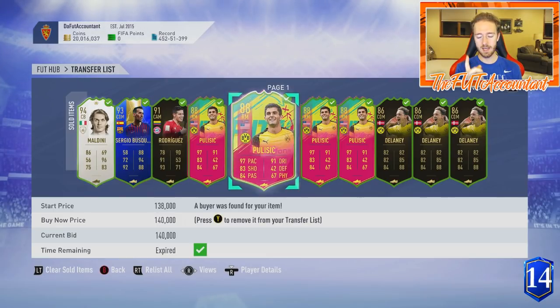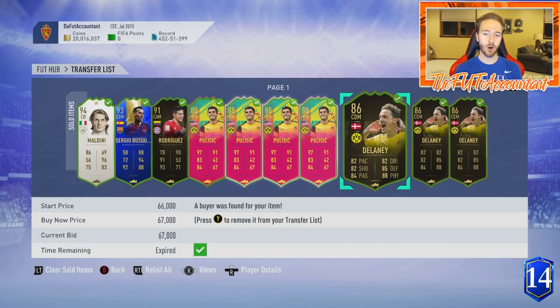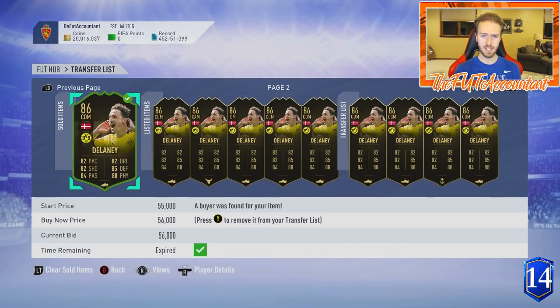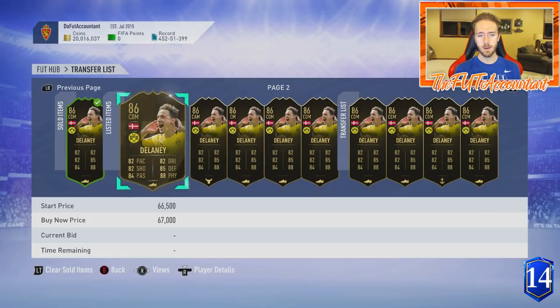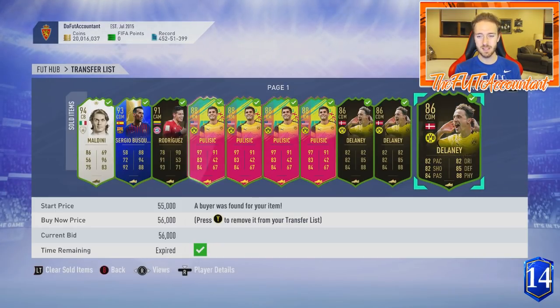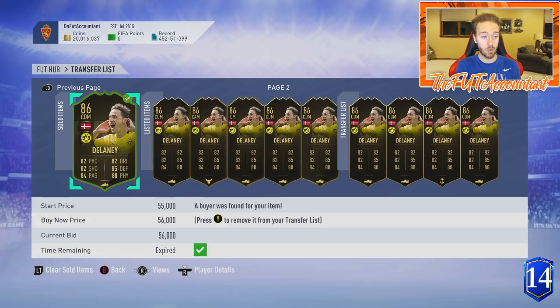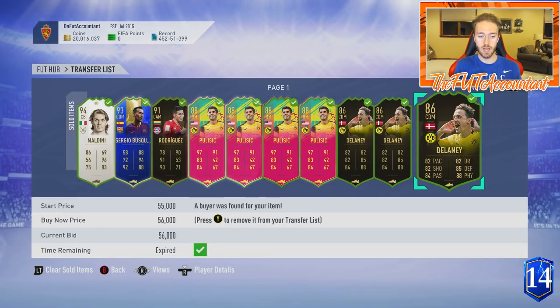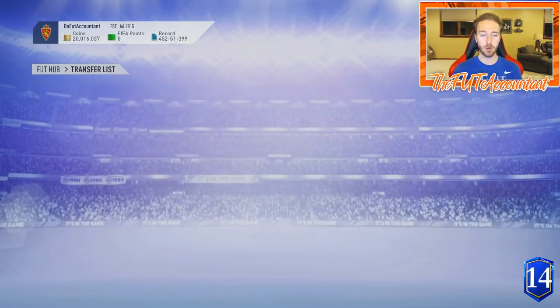One thing I want to mention — make sure you are listing your cards for lazy buyers. In this market, when everything is high and everybody has coins, the chances of getting lazy buyers are a lot higher. I have about 22 Delaney cards and I've been listing seven or eight of them all day. I got four sales today at 67k, 55k, 56k, and 56k, while he's only going for around 45 to 46k normally. So I'm basically getting 10 to 20k more per card — that's an extra 50,000 coins from just four sales today.